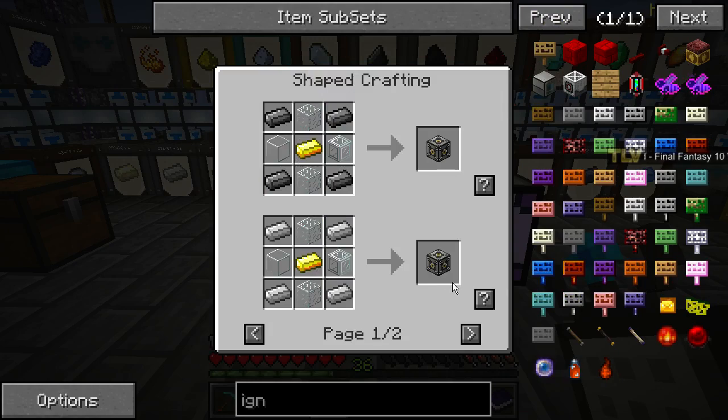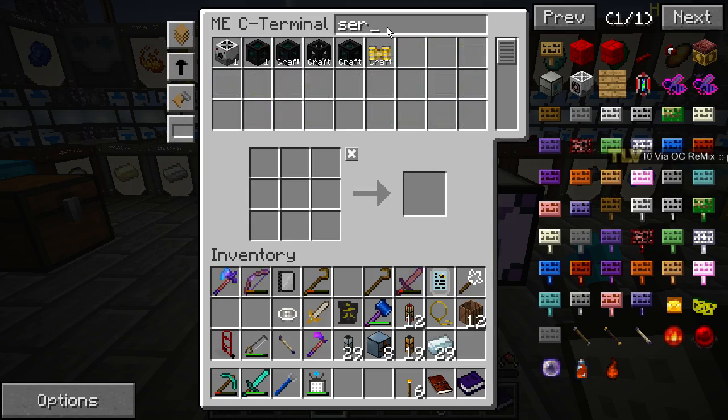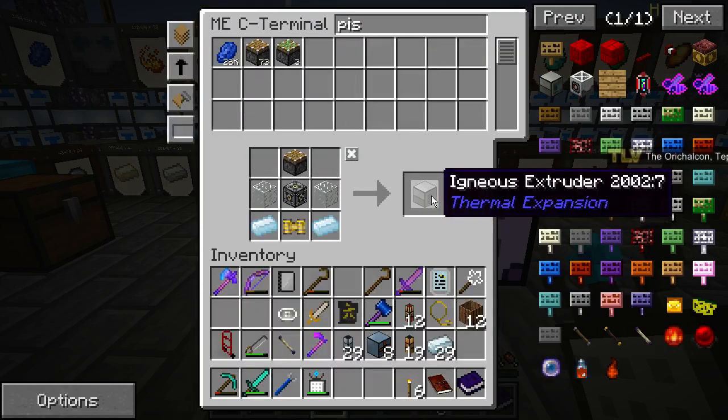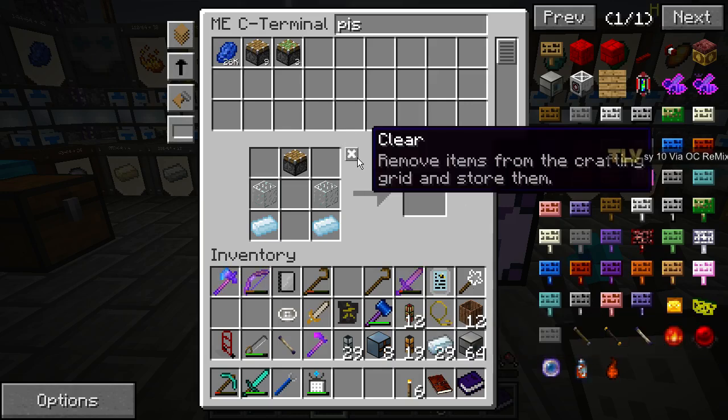Let's make machine frames — 64. Servos, 64. Pistons, probably 64 as well. Let's craft 64 more. There we go — 64 igneous extruders. That's gonna be able to produce a lot more cobblestone and we can finish that quest much faster. 64 igneous extruders — that's pretty good.